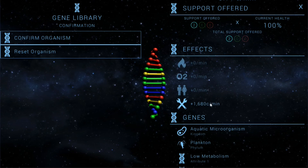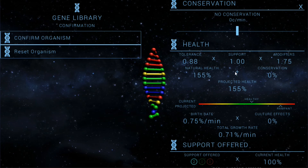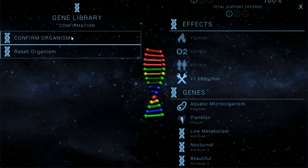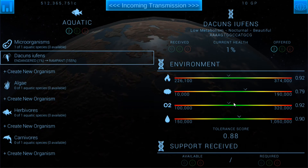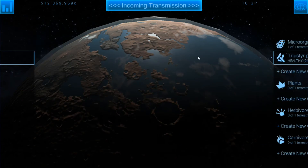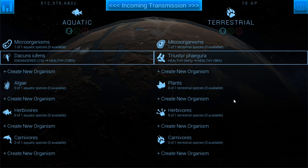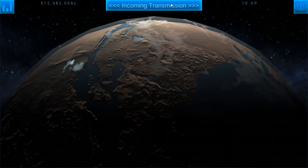This combination is even going to give us some credits, and projected health is still 155 percent — it's going to be rampant, so we'll set conservation to 30 percent. Refreshing, that gives 108 percent health, so it's going to be healthy. Right now it's endangered but it'll get there. Both organisms are healthy, getting up to 98 percent. We should be able to start working on plants and algae next, which is going to be really important to balancing our ecosystem.